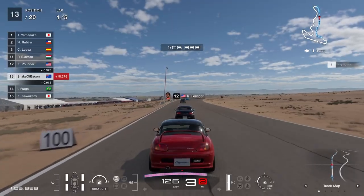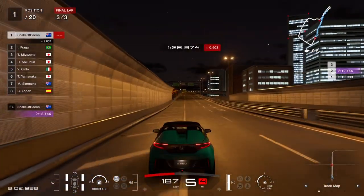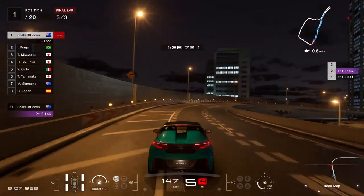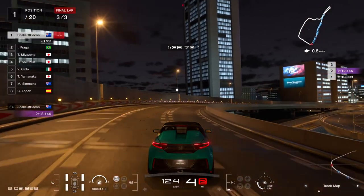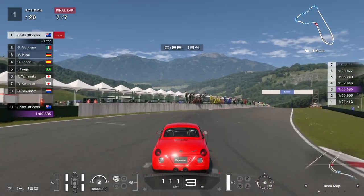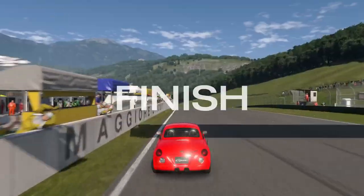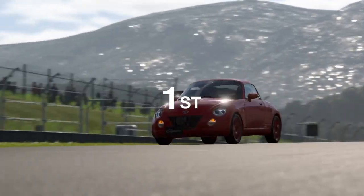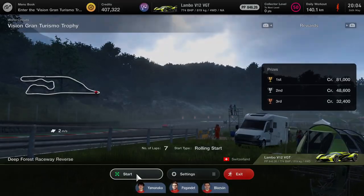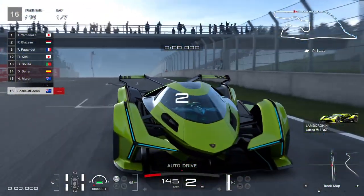They finally added some events for K cars, which should have been much earlier in the campaign. They don't pay particularly well, so you do them once and you're back to the grind at Tokyo and Le Mans. This is the only race they've added for Lago Maggiore East End, and it's really cool to see the pit crews waving over the barrier — I never saw that before because there were no races at this layout until now.